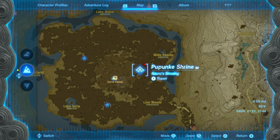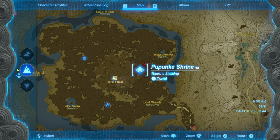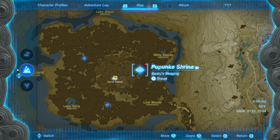The next shrine we're going to be looking at is the Pung Pung Shrine, which is in the Great Hyrule Forest to the east of the Korok Forest.